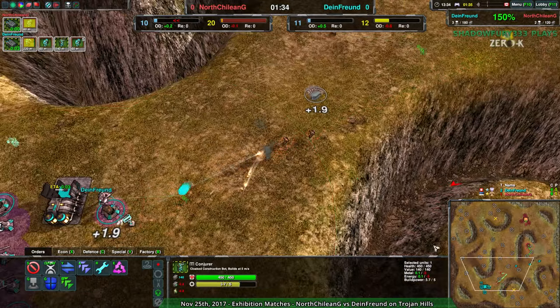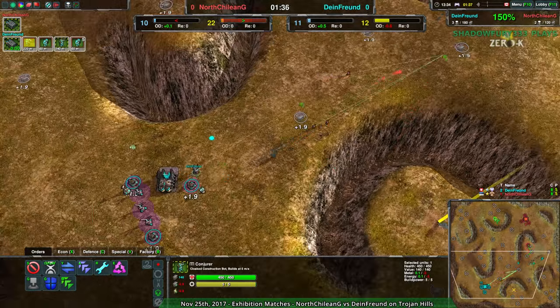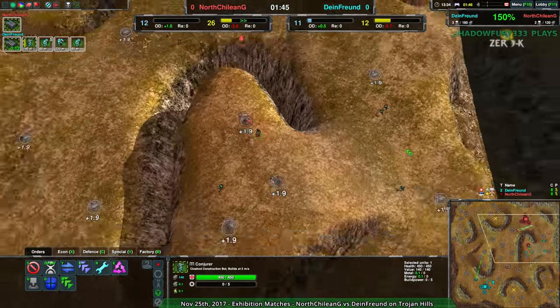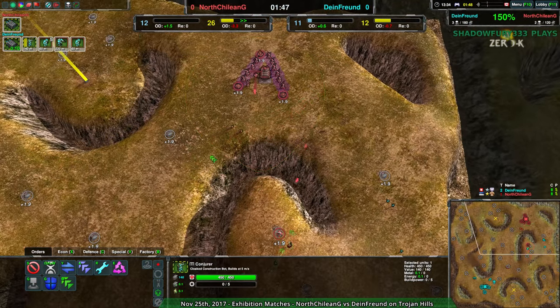And this is also a map where in general you can kind of get away with not having as much energy if you're able to push your opponent. If you stop your opponent from getting to you early on, you can get away with being a bit more metal than energy focused, as long as you don't excess.